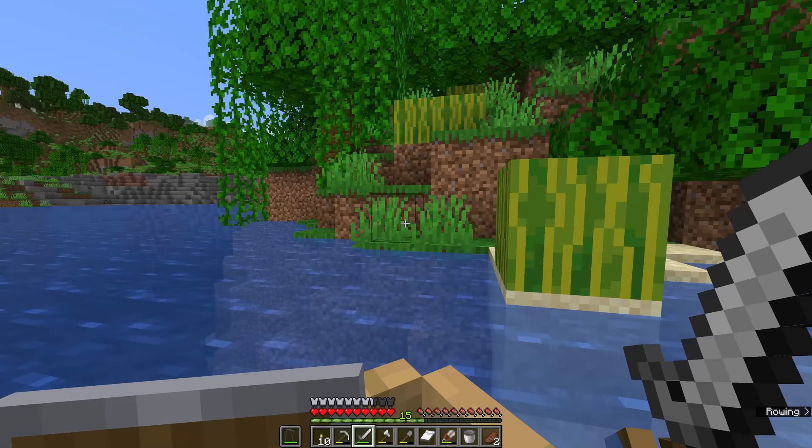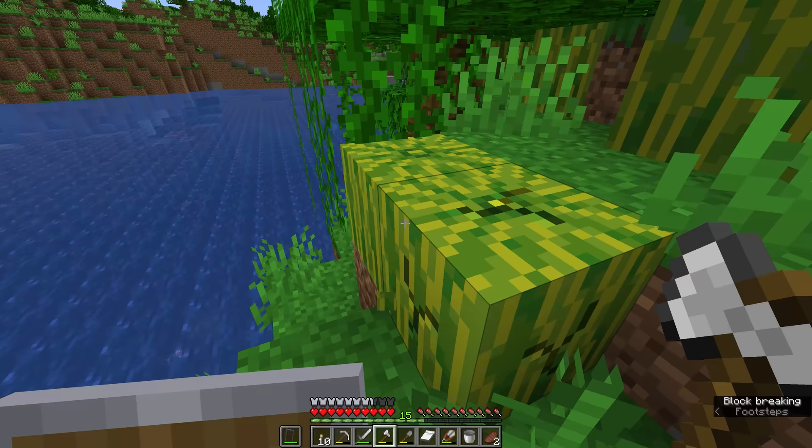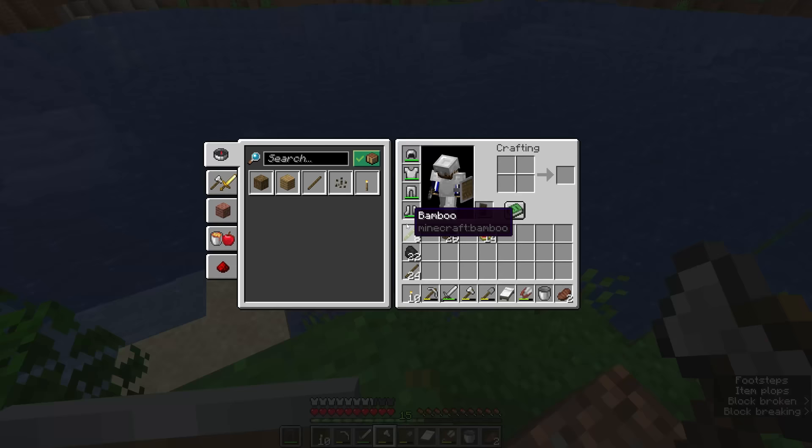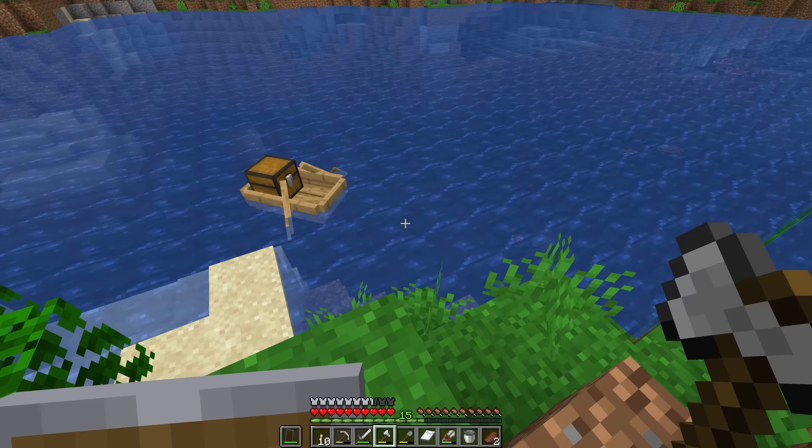On the edge of this jungle as I was about to leave, we've also discovered some melons. We're going to use an axe to harvest those — they turn into melon slices, which can be broken down into seeds that allow you to regrow melons at home. We'll gather a couple more as well, and if you have nine slices and a 3x3 crafting interface, you can even turn them back into a full melon block.